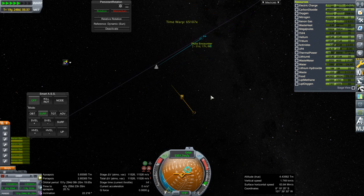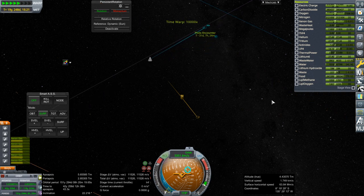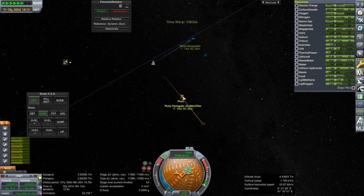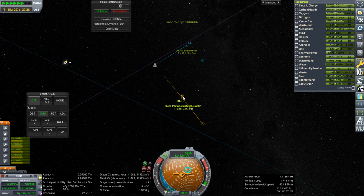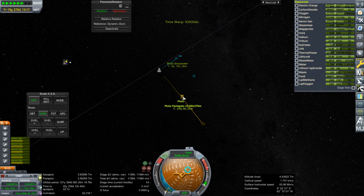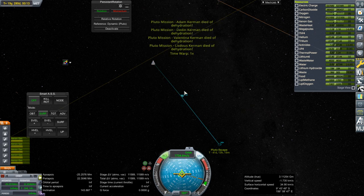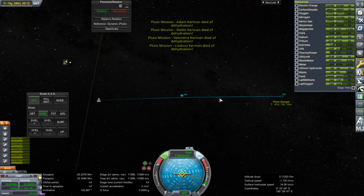The wastewater recycling seems to pick up, but then it produces more wastewater — it's confusing. Oh, now it's producing water. We might just barely make it. I think we should just enter the SOI and start things. The water situation is giving me all sorts of grief. And they died of dehydration just as we entered Pluto SOI. The water thing is weird — definitely not going the way I wanted it to.